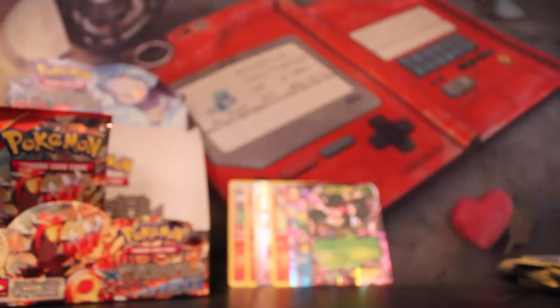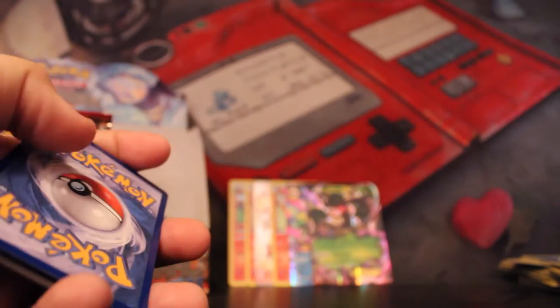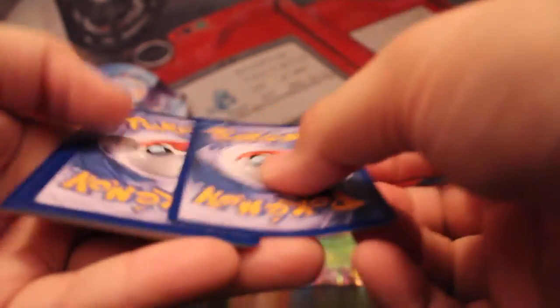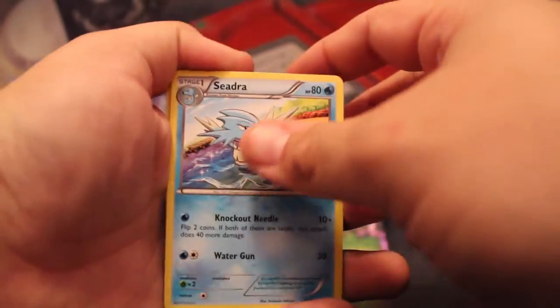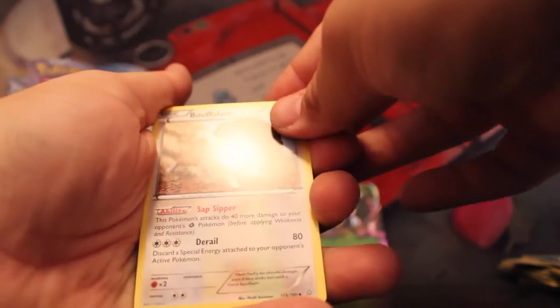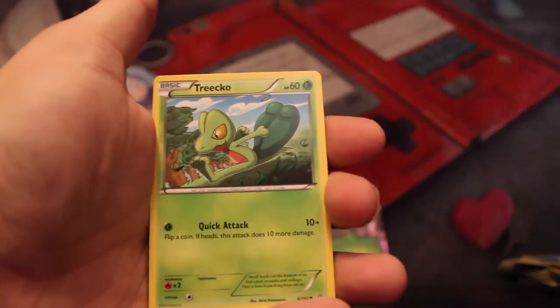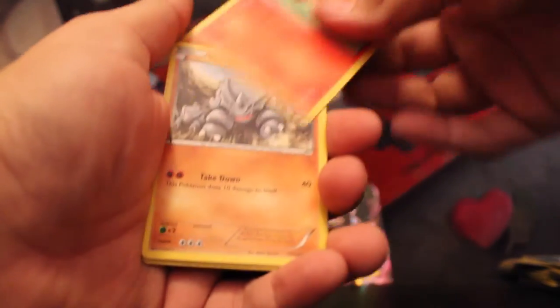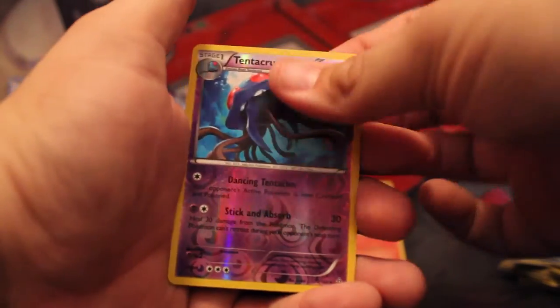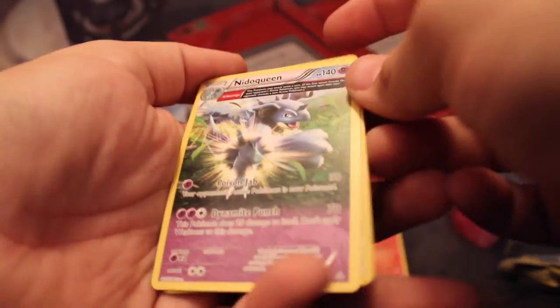Gardevoir EX — actually, Mega Gardevoir. My camera cut out real quick, just have the pack right here, haven't even looked at it, so lucky I caught that. Sceptile, Garbodor, Bouffalant — is that really a Descendant Common? Zigzagoon, Treecko, Vulpix — my bae. Rhyhorn, Volbeat, Reverse Holo Tentacruel, and a Nidoqueen Extended Art. I wish that was holo.